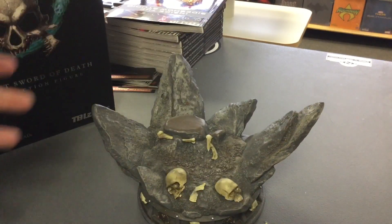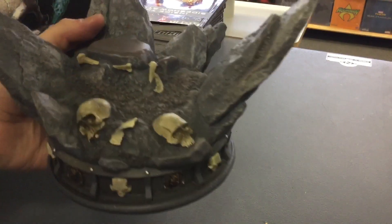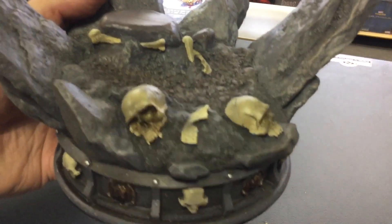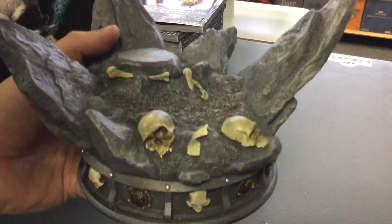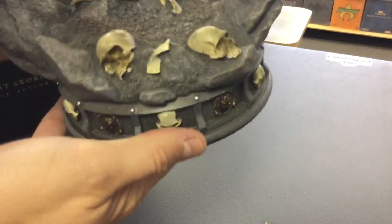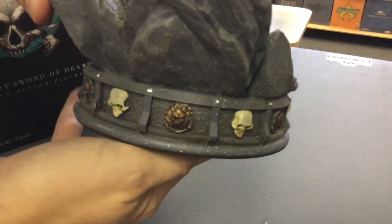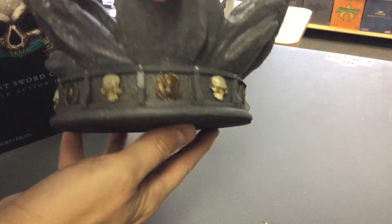Starting with the base — it looks heavy but it's not really that heavy. Very cool detail, some kind of cave or something with a bunch of skulls, because she's the Sword of Death. I don't know about the factions, I don't read the books or play the game, but it's very popular. The base has some emblems — she's a faction of death or flesh or whatever — and skulls go all the way around. Very cool.